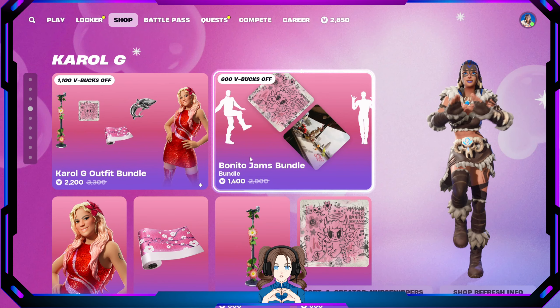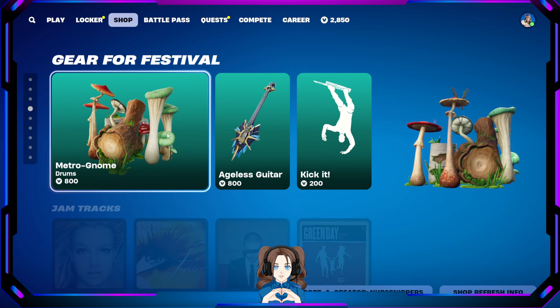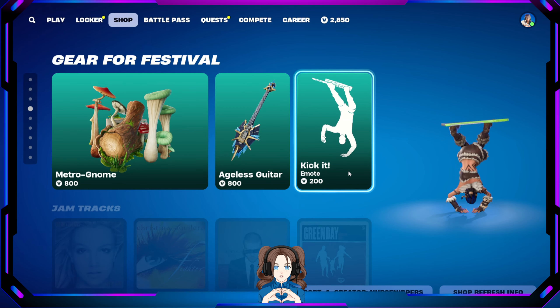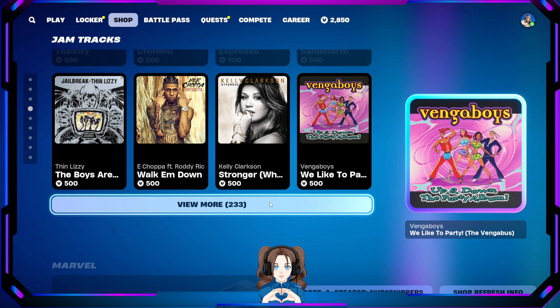Carol G still vibing with all of her accessories — the Meteor, the Ageless Guitar, and the Kick It emote. All the Jam Tracks you could or couldn't want, plus 233 more.